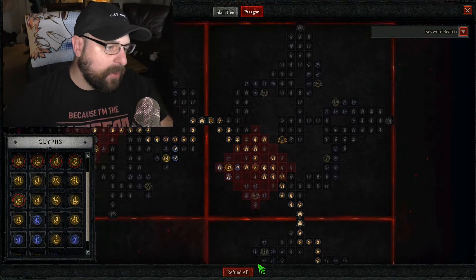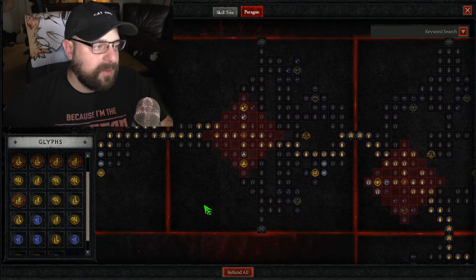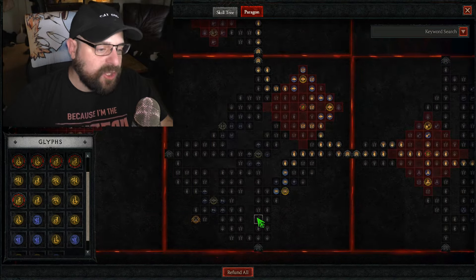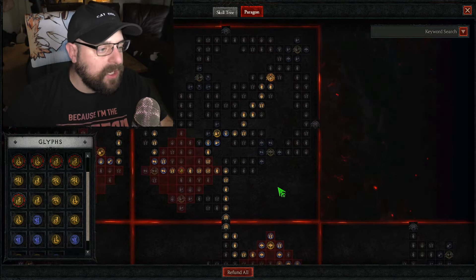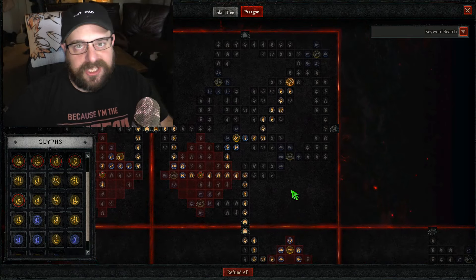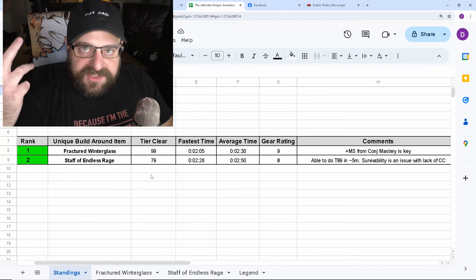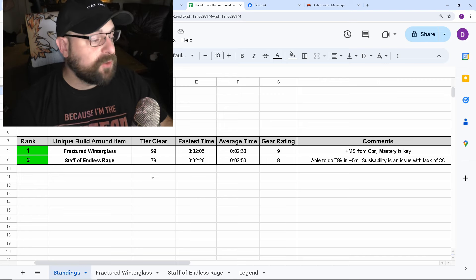Next is Ceaseless Conduit — classic board with Destruction, capping out critical strike damage. Then for the seventh board, Frigid Fate — classic, activating Exploit for extra multiplicative damage. We have decent vulnerability uptime with Frozen Orb and Lightning Spear, so Frigid Fate is worth it. This illustrates my point: it feels like I'm copying boards between every build. It's very cookie-cutter — maybe it's just me, but tell me what you think in the comments.